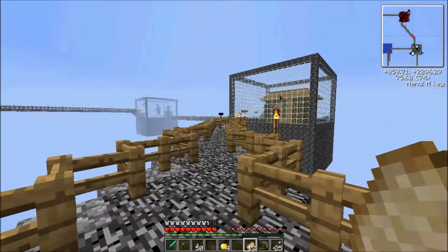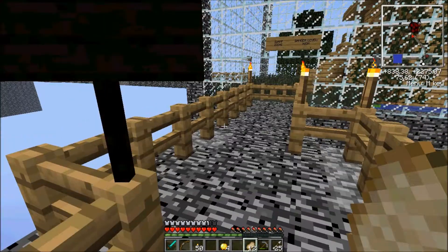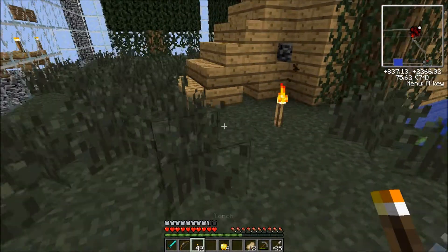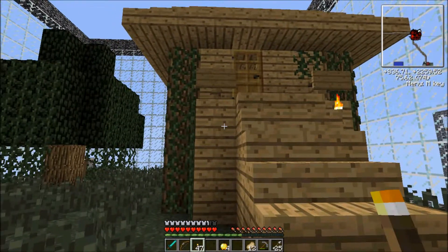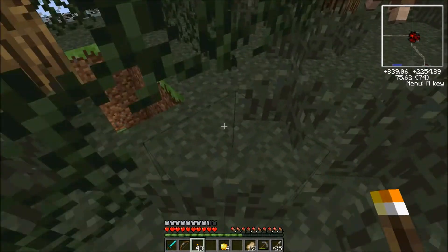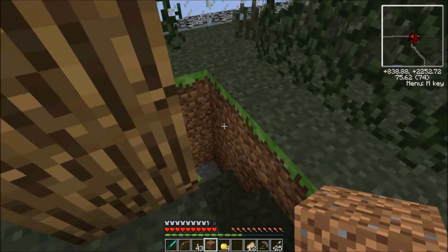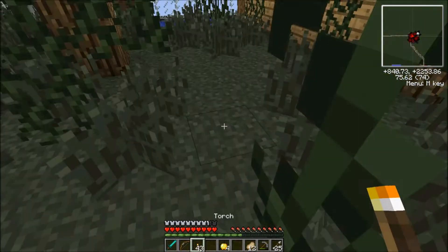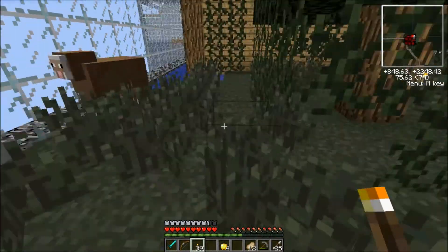I'll meet you guys over there at the cabin cube. Here we go, I am approaching the cabin cube. We are going to try to throw a whole mess of torches in there and hopefully keep this under control. I'll start by placing down some torches. I think there's a cave somewhere — it'd be good if I could seal off the cave. Then we can throw torches around on the ground floor outside without things coming out of the cave killing us.